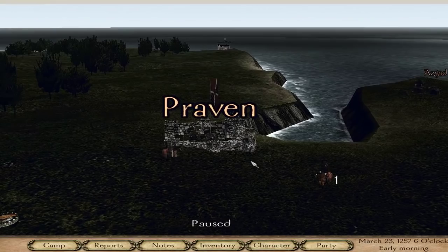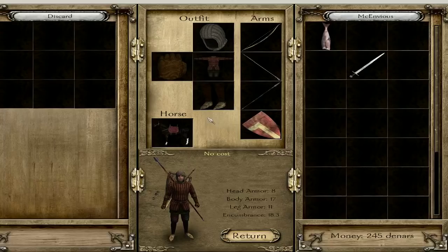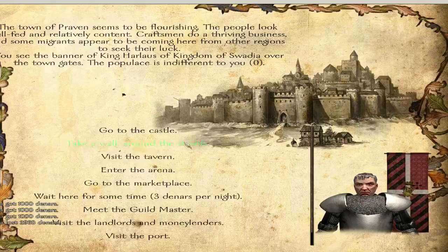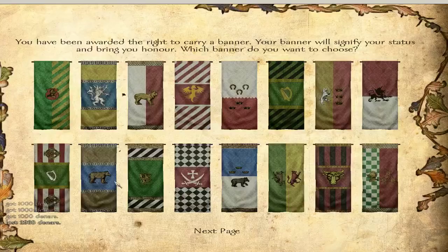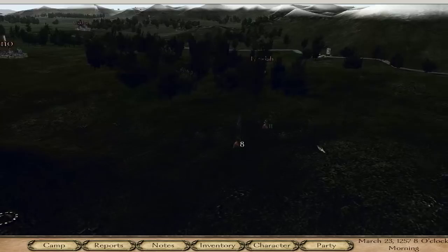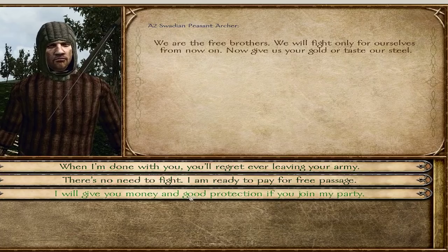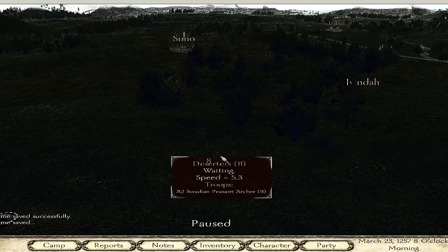We're gonna try hosting the game right now. I gotta hire some people first. We got 7 mercenaries. We're gonna try hosting the battle against this guy right here. What you do is pick the people you want to fight, or the castle you want to siege, or whatever. Click on them, save, then click on them again, and then click on Set Up Multiplayer Battle.